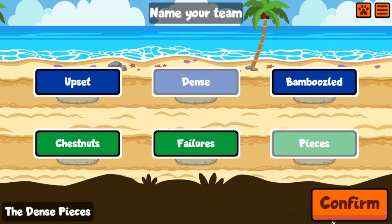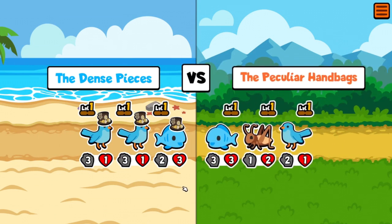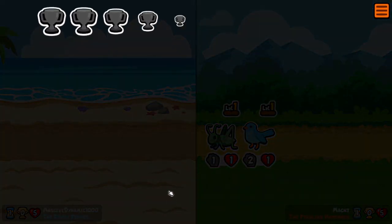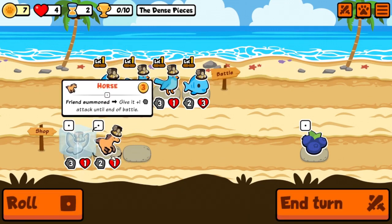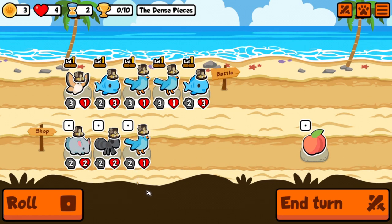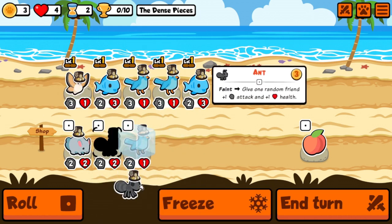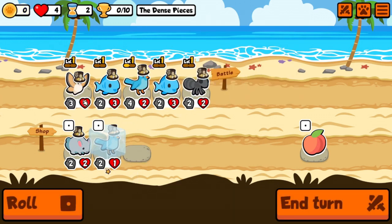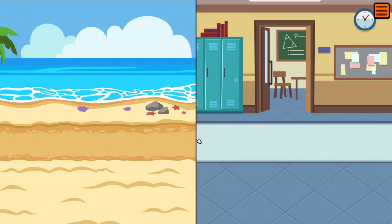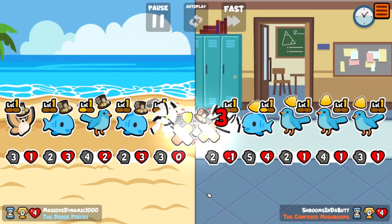Let's see — we're the dense pieces, I don't know what that means but that's what we are. We'll go with that and that, and another bluebird. I think we're going to freeze the bluebird because — wait, I have to move you over. The ant in the early game is probably the single most powerful pet in tier one.